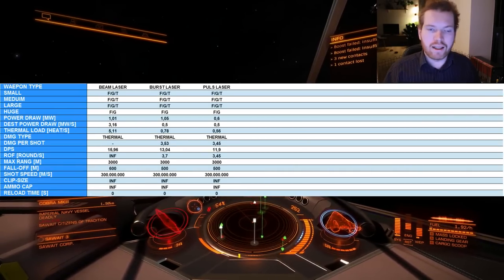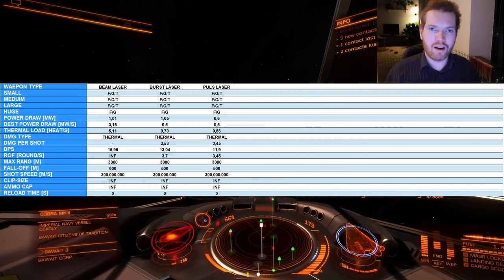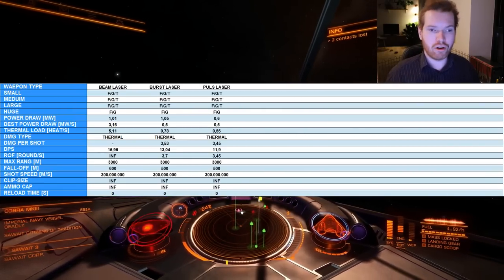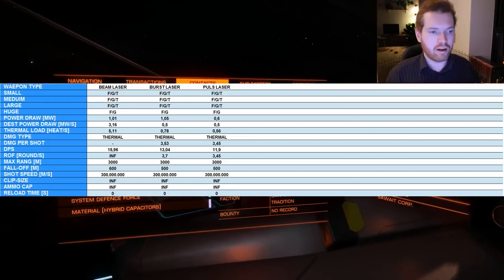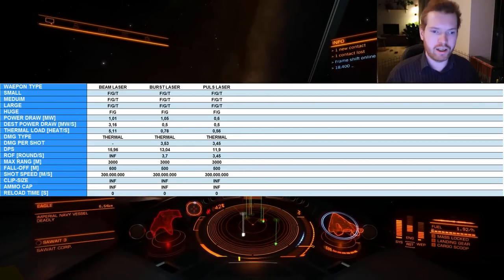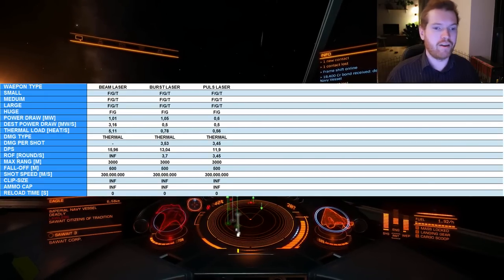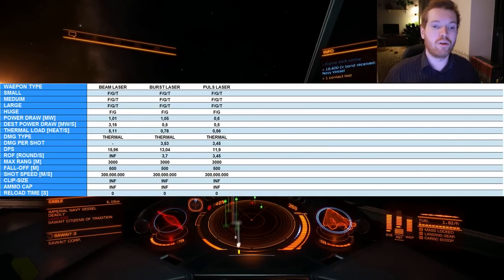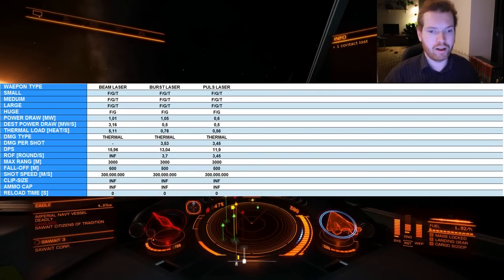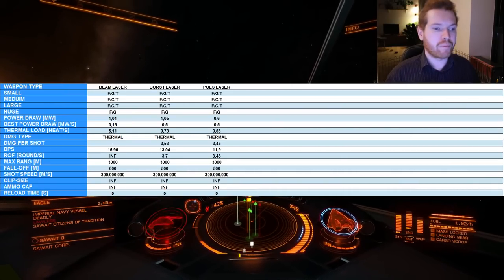Let's start by looking at the beam, burst, and pulse laser — the three laser types available in the game. The beam laser is a continuous firing beam that you turn on and fires until you release the trigger. The burst laser fires a small burst of intense laser pulses, like a rapid machine gun firing. The pulse laser is more like pulsing — it turns on for a short period, turns off, cools down, and repeats.